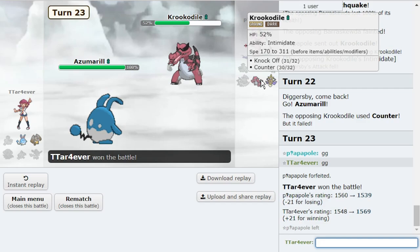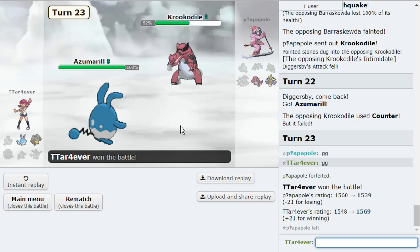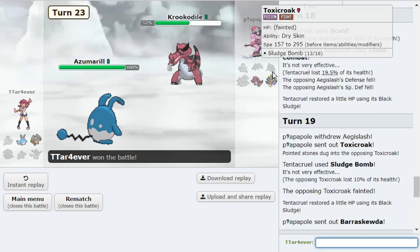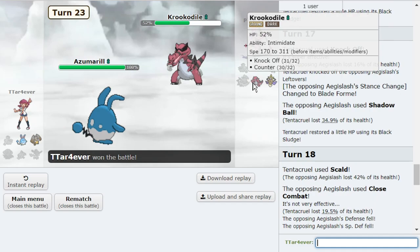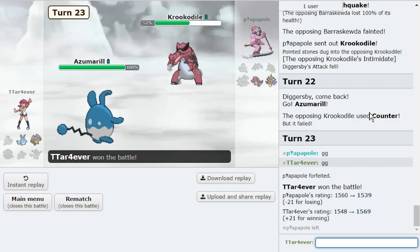Awesome — double bunnies put in so much work the entire live RTSK. Loving these rain teams. We went up almost 100 points this live and went undefeated. I hope y'all enjoyed — if you did, make sure you leave a like and subscribe. The double bunnies put in work. That sludge bomb was kind of a hail mary — I didn't want to scald because I didn't want to give Toxicroak a boost, and I didn't want to knock off into king's shield. Sludge bomb just made the most sense. I hope y'all enjoy it — make sure you leave a like and subscribe. I will see you guys next time. Have a great one. Goodbye!